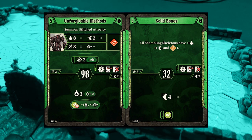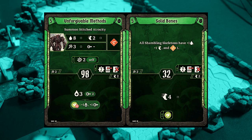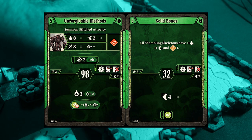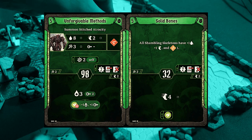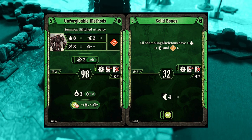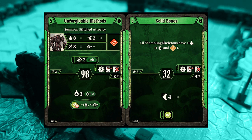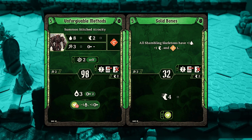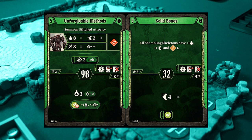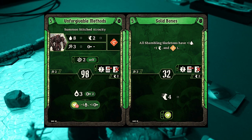At level 5, things are split pretty evenly and it'll be pretty self-evident which card you want based on your build. First, we've got Unforgivable Methods, which gives us our next big lost summon — and it's a doozy: the Stitched Atrocity. He's got 8 health, 2 movement, 3 attack, and he wounds. He's a big bruiser, and at this point you want to replace the Raging Corpse with him as your single summon. The bottom half is a really decent heal that can help heal you, your allies, or your summons. But honestly, you're not likely to use it very often because you're almost always going to have the Stitched Atrocity out instead. Obviously, if you're in a Single Summon build, take Unforgivable Methods.